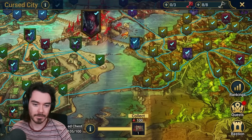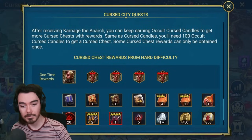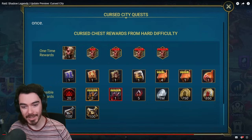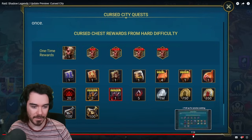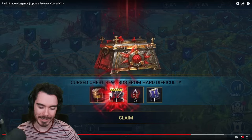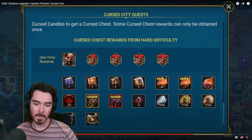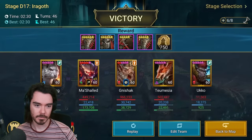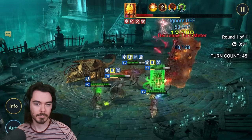Even after you've claimed all the one-time rewards, completing Cursed City quests will give you Cursed Chests. These contain a variety of useful treasures, including mythical skill tomes and souls to awaken Carnage. You could potentially get a three, four, five, or six-star perfect soul for him in there — though being a chest, the chances for perfect souls are probably pretty small. There are also one-time rewards when you beat a stage for the first time, similar to the Doom Tower. These reset with each rotation, and rewards differ on normal and hard difficulty, becoming more valuable as you progress through the districts.